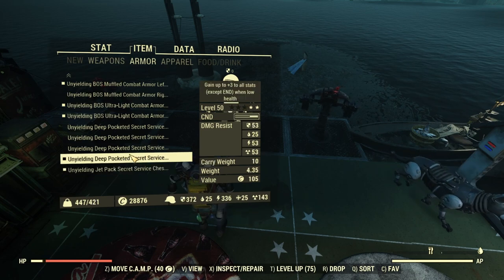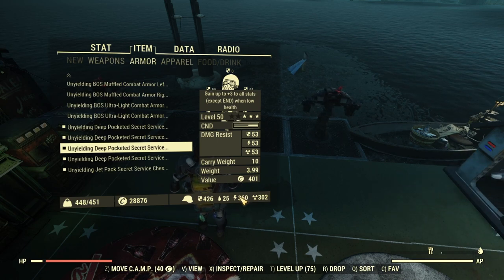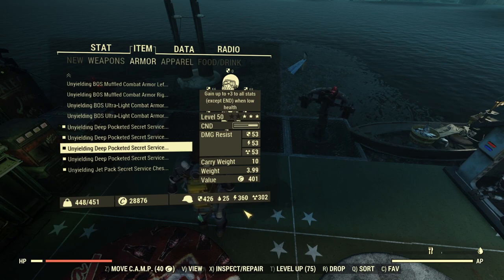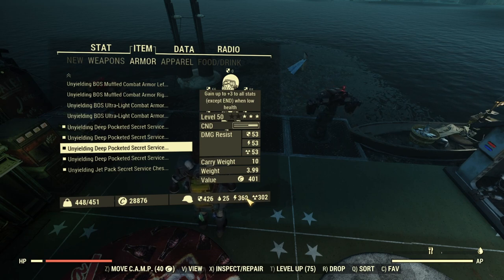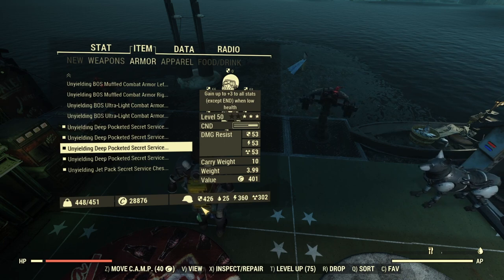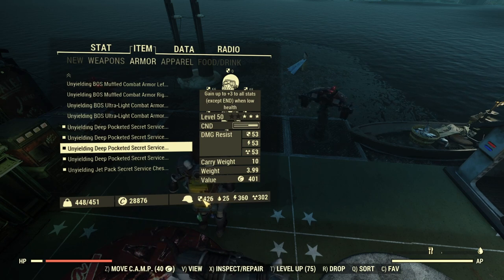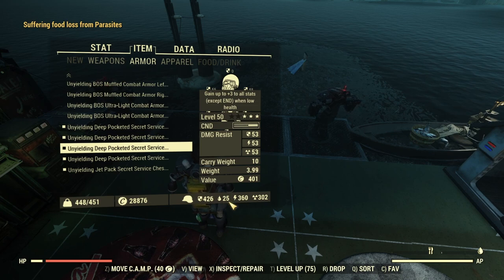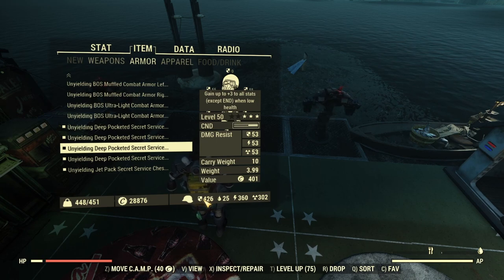Comparing this to my Secret Service set: a full Secret Service set sits at 426 ballistic and 360 energy resistance, plus over 300 radiation — that's one of the bigger benefits of endgame armors. But for energy resistance it's only about 30 more than heavy combat, and roughly 100 more for ballistic. Resistances get to a certain point where they're really not making that much of a difference.